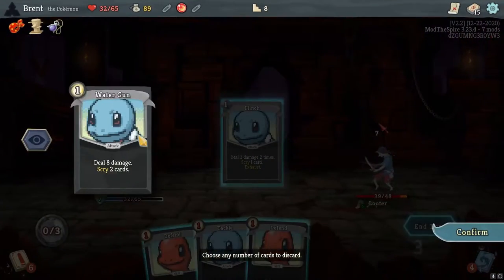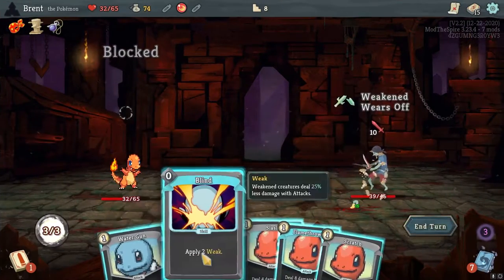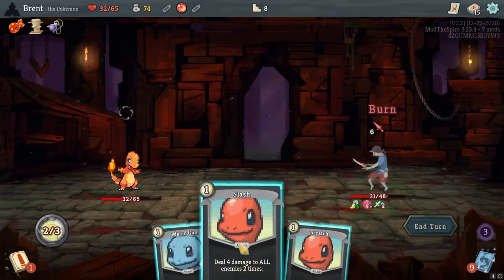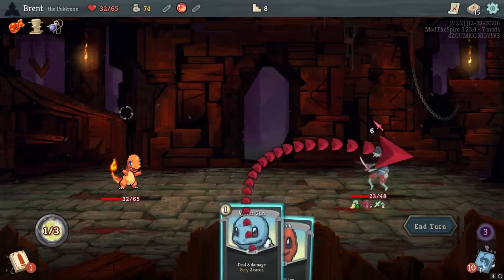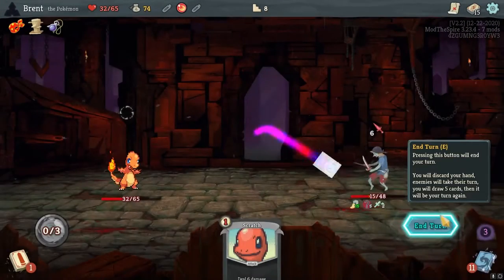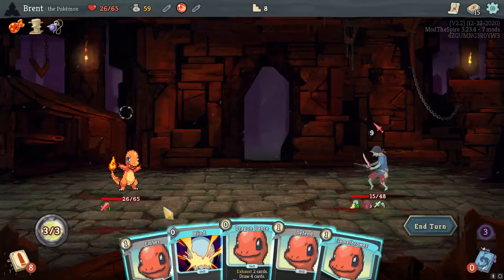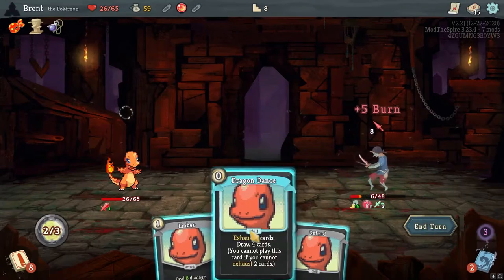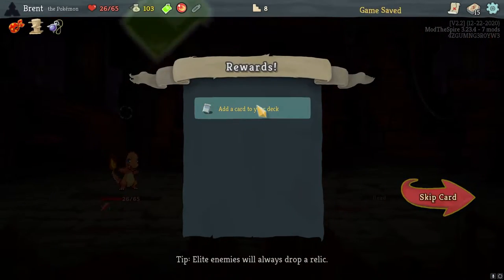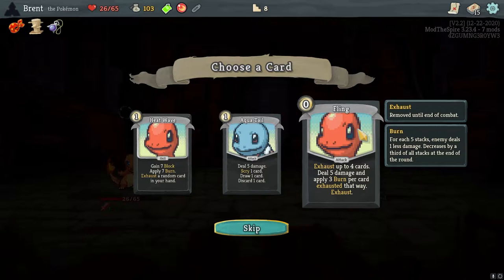Have the flinch — the flinch is good. Water Gun's fine here. It's fully blocked but I feel like I did something wrong there. Blind. Flamethrower is good. Slash is better — we'll do slash and water gun. Ember is fine. Gained one point of strength but we are taking six. Still coming through. Flamethrower, ember. Thought about Dragon Dance but I was like, I don't think this is correct. Block, apply some burn, exhaust a random card — I don't like that.